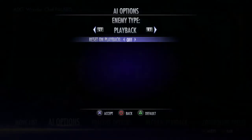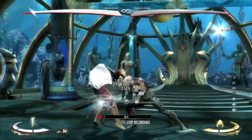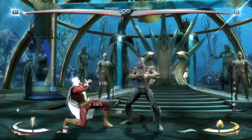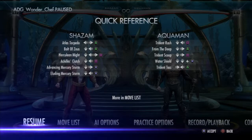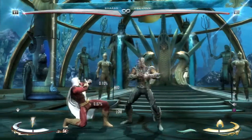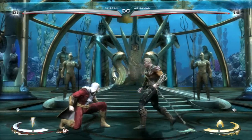Now you can counter that as Aquaman with backdash immediately. As you can see right here, he can backdash through. So that is literally his only option — maybe he can super too — but his only non-super option to evade that is to backdash. Now Shazam can punish that if he makes the read, which would be back two. As you can see, that caught him. So he'd be able to do back two into command grab, probably.